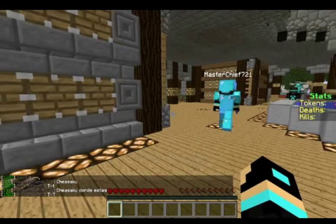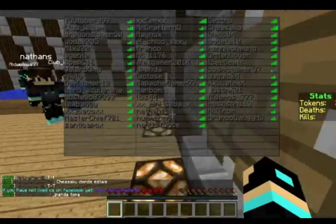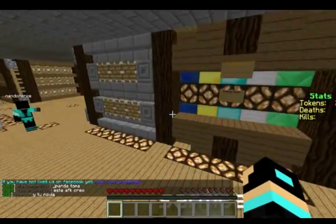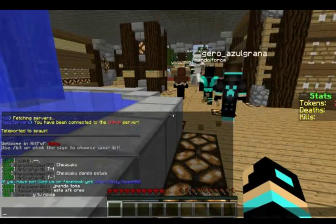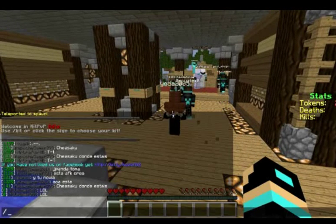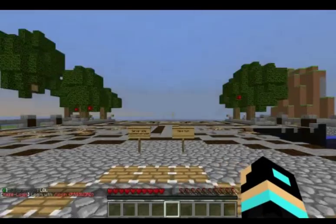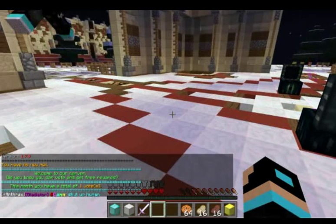So I'm on a KitPvP server right now and what you do is type something like 'lol' and keep spamming it to all the players. Keep on saying it repeatedly and you'll get a spam kick. That's how you make people rage.